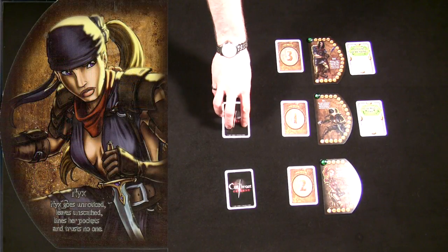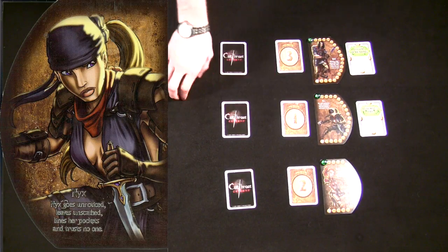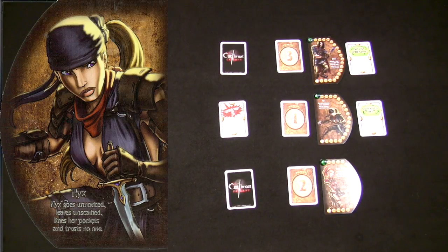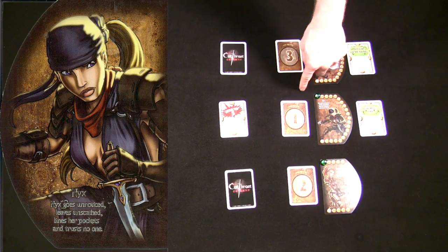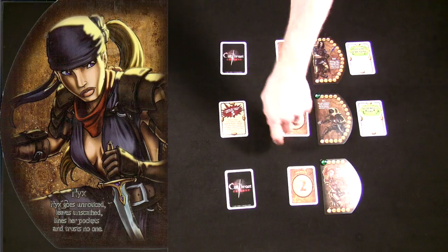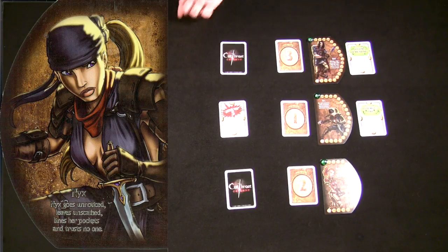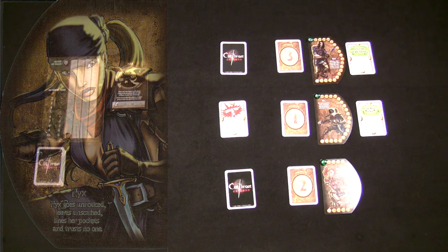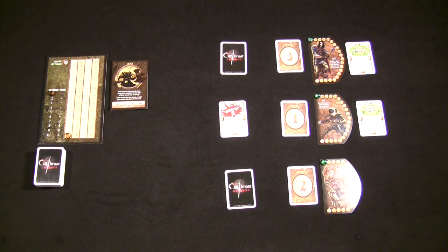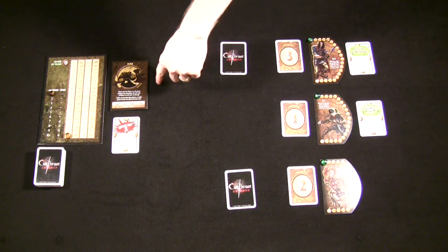Before Nyx reveals their initiative card, they're going to ask if any player wants to play a blue card to cancel this attack. None of the players want to do that, so Nyx goes ahead and reveals a card called 'I Think They Called You Ugly Too,' which does 5 points of damage. The nice thing about this card is that if another player doesn't counter it, Nyx gets to decide who Axe hits for 20 points of damage, while everybody else takes 10 - guaranteeing Nyx only takes 10 instead of 20. Unfortunately for the other players, nobody has an action card to cancel this, so this card is going to go into the damage stack.